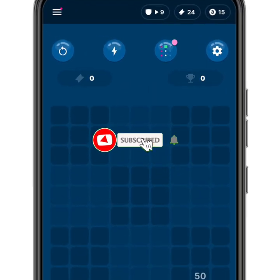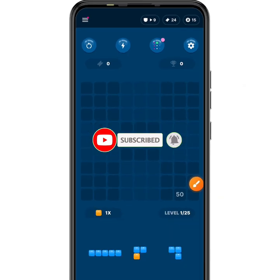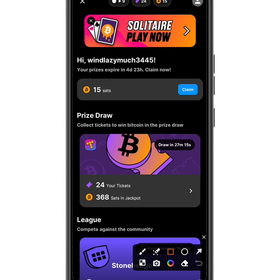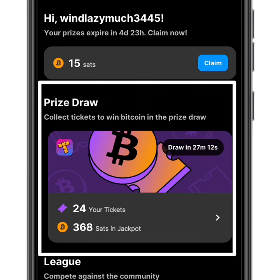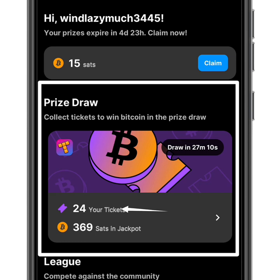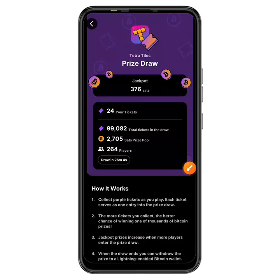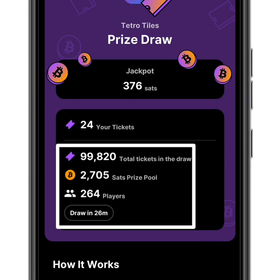To get free Bitcoin satoshis from your tickets, head to the top of the app. There's something called the Prize Draw. As you can see, my tickets show up there, meaning I'm eligible to get free Bitcoin. This happens every hour — in the next 27 minutes I'll be able to receive my Bitcoin rewards. Let's see how much is being given away.